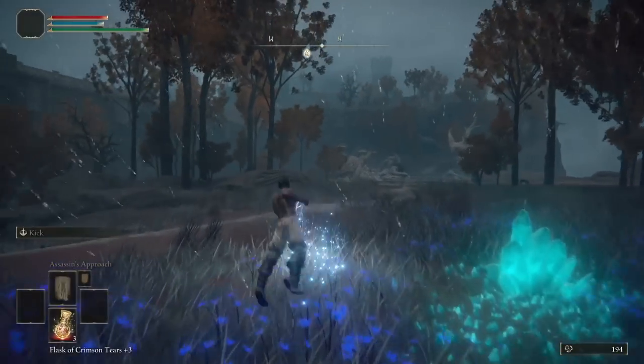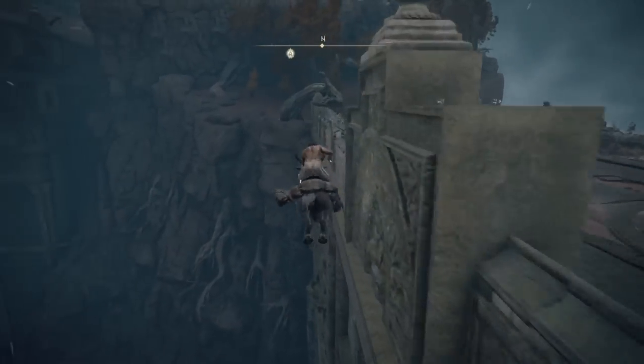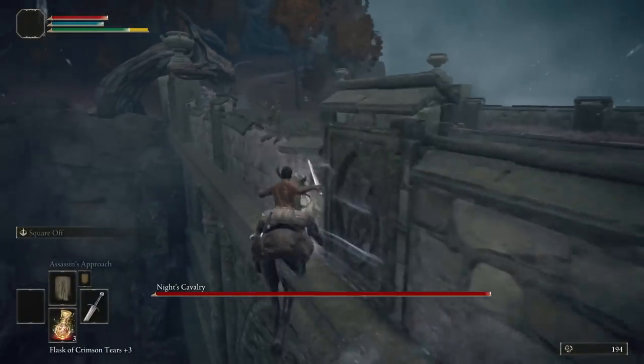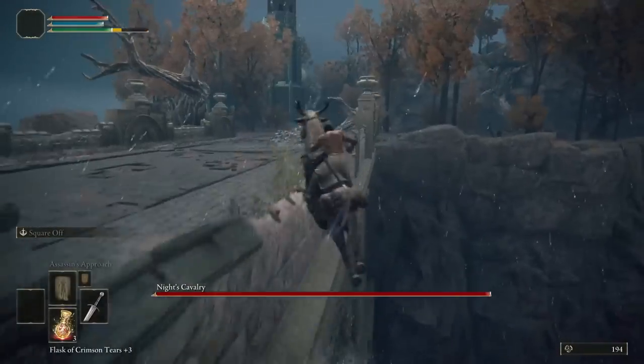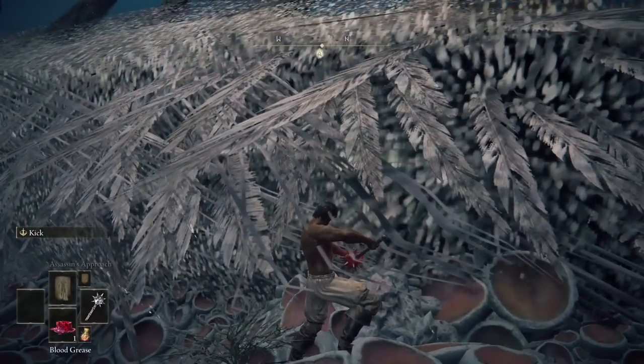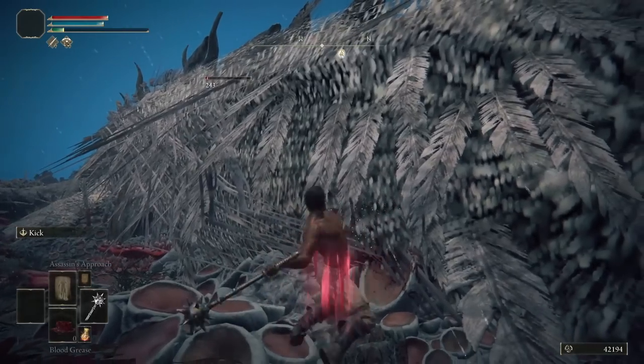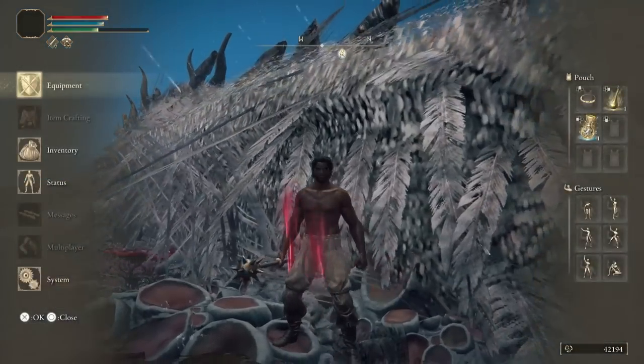Cragblade does two things: it boosts our damage, but more importantly it boosts our posture damage. Head to Lennar's Rise in Caelid and make it Knight. Jump onto the side of the bridge to bait the Knight's cavalry into yeeting himself off. Now head to Fort Farrath and kill Grail with the Morningstar and Bleed Grease, popping a pickled foul foot just as she dies.